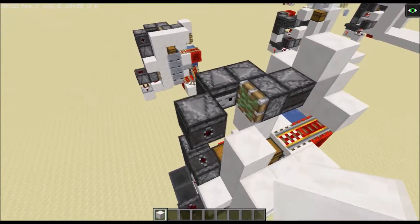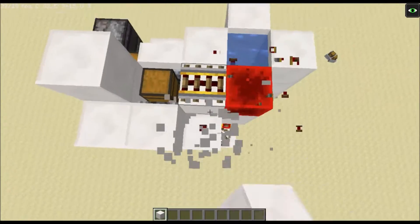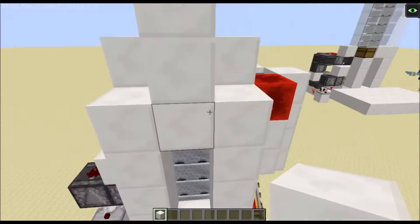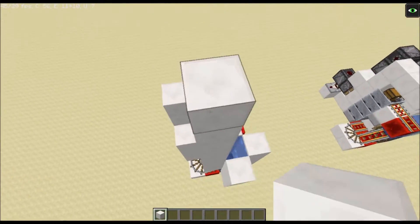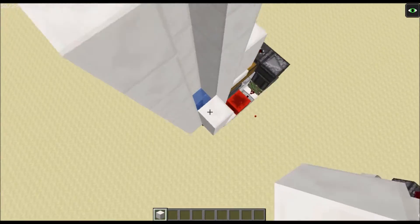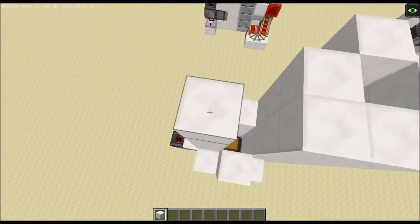Now I'm going to show you how to make modifications to the design for a taller build. Rip out the top section and move it to a new location like this. Extend these walls upward a long way, keeping them nice and flush. Build up both sides with blocks — this is how you'll build yours up.